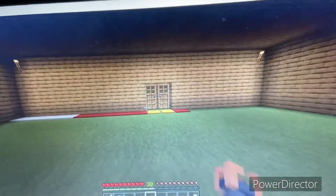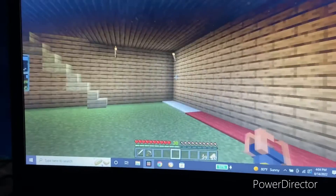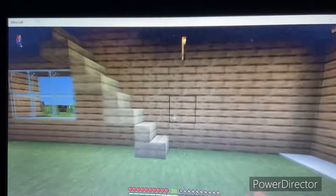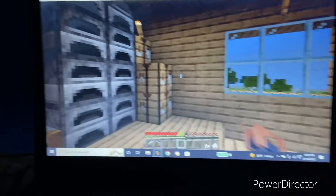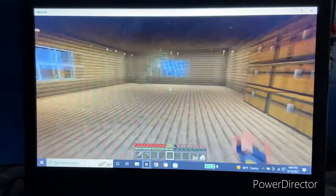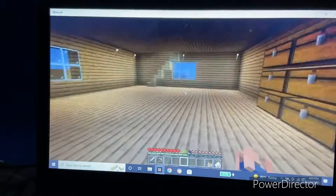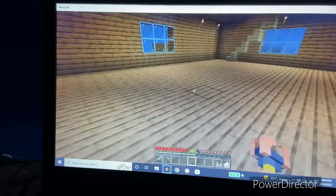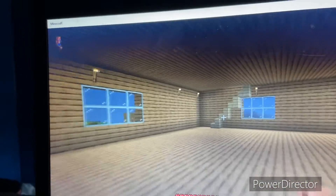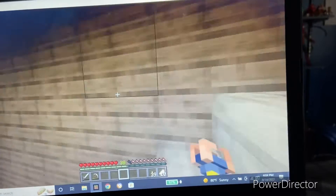I also gave the doors pressure plates. Then going up here, we've got some crafting tables, some furnaces, some chests, and a stone cutter that I don't use. This is basically a storage room. I don't know what to put down there — I lost my friends later.